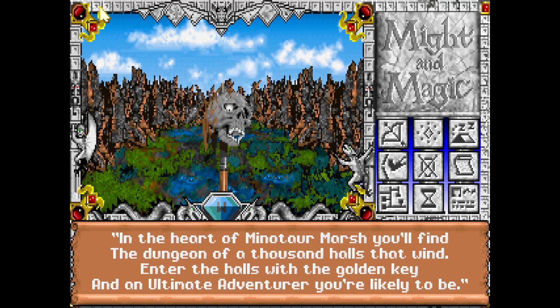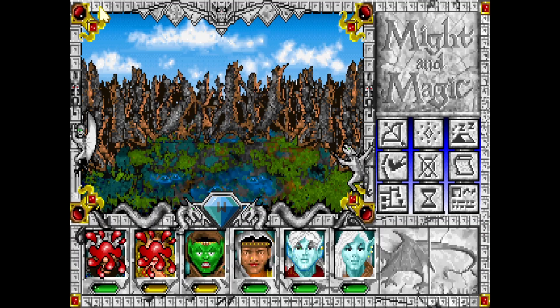'In the heart of the Minotaur Marsh, you'll find the Dungeon of a Thousand Halls. Enter into the halls of the Golden Key, and on Ultimate Adventure you're likely to be.' That's because that's like the ultimate dungeon in here.